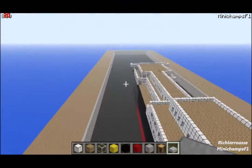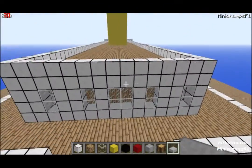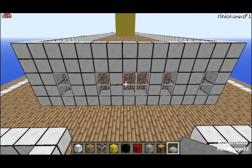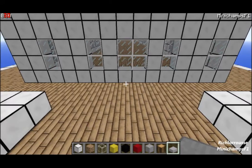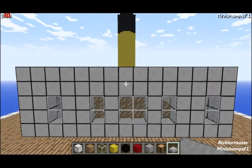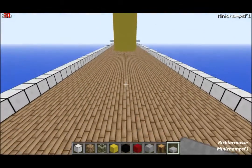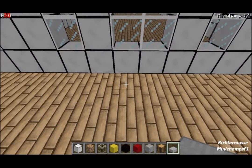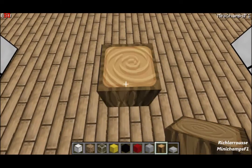Now for the stern mast, go to the back end of the boat deck superstructure - this wall here. Count back five blocks from the centre block. The centre block is here - I'll redo those windows later - and count back five blocks, then add the mast there.